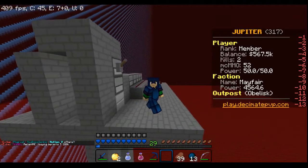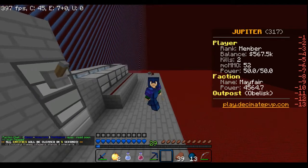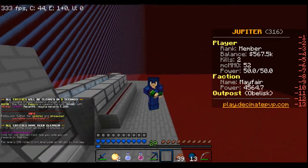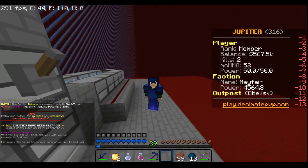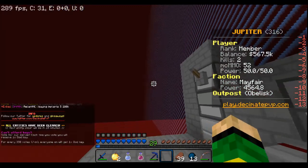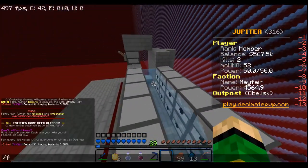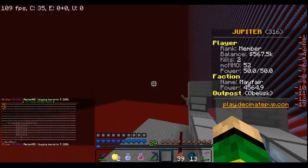Hey guys, it's Gamer TV here. I'm bringing you another episode back on Decimate on Jupiter realm, and in this video I'm gonna be rating two bases. I have a cannon already set up for this first base — it's not even watered or anything — so I'm just gonna go ahead and get right into it because I think there's some good stuff in here. The faction is called Newt.